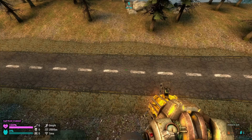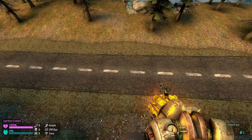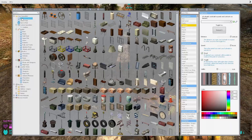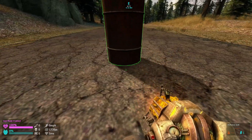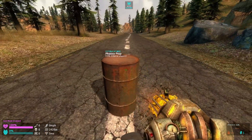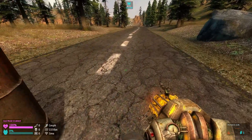First of all, you need an object that serves as the marching point for the Combine, or whatever you want to use. Let's say I'm going to be using a regular barrel. This can actually be used as a marching point, where the NPCs are supposed to follow. Let's say we have this — I'm going to put it right here.